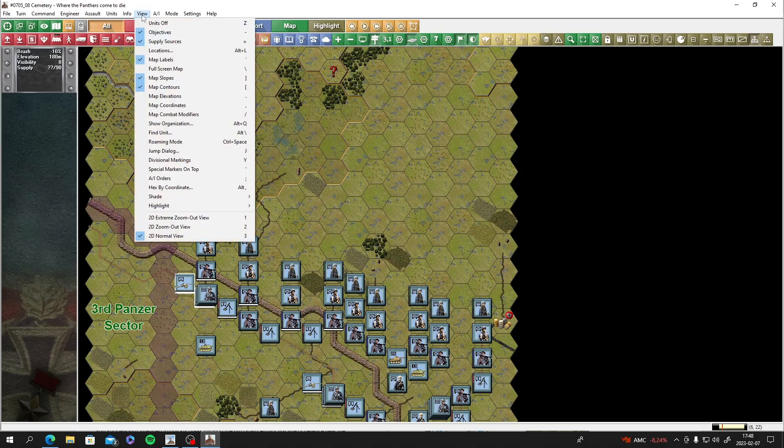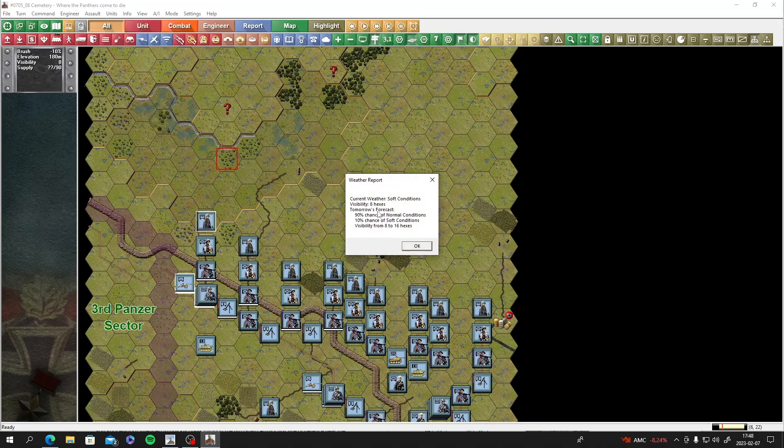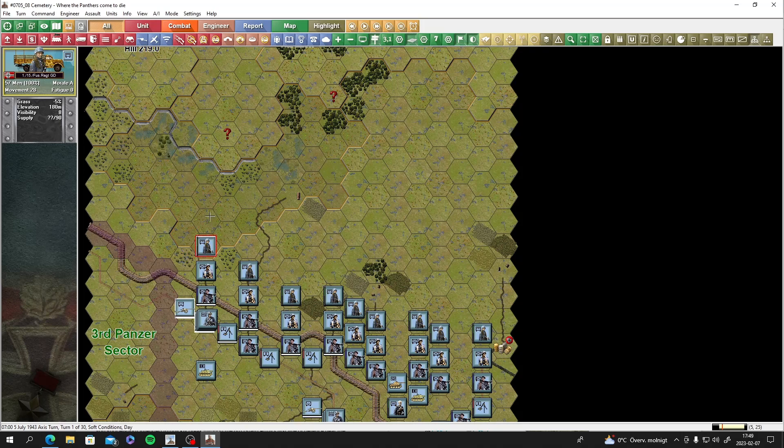Looking at air force options: weather gives soft conditions, 8 hexes visibility. We have one recon aircraft available, but the problem is we plot it this turn and won't see results until next turn. I think we should wait and see if we get fired upon as soon as we move out.